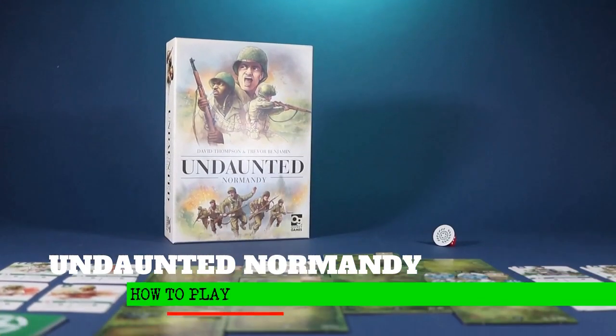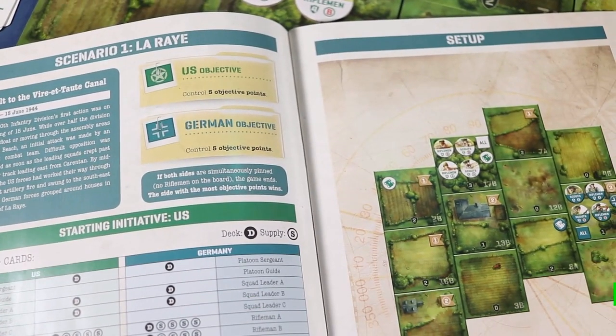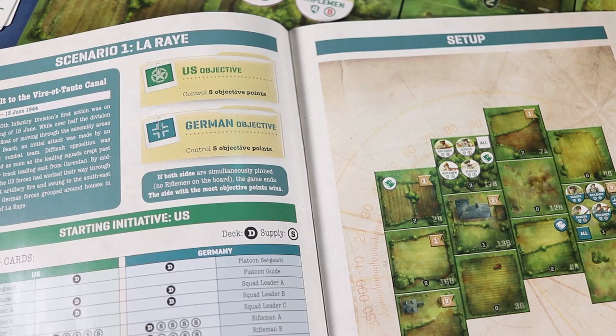Undaunted Normandy is a relatively easy game to play with simple rules. You start by selecting one of the 12 scenarios, but for first-time players the first scenario is recommended.